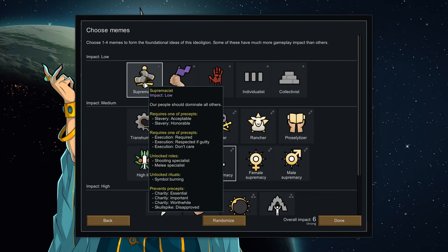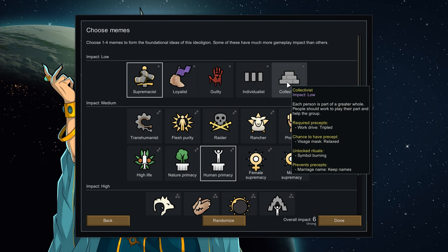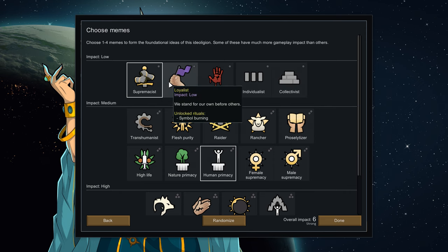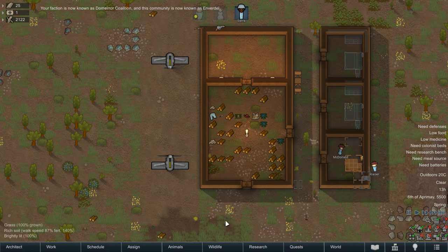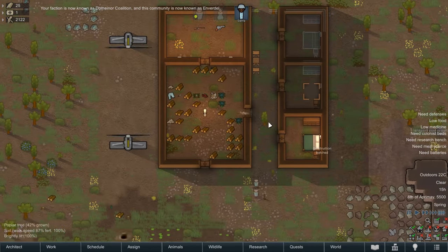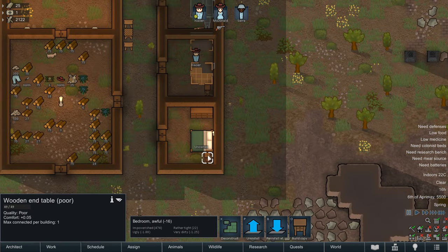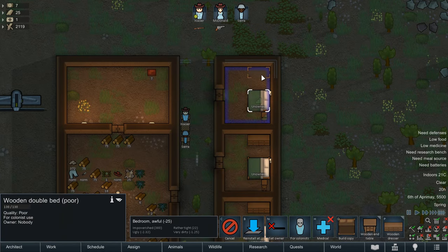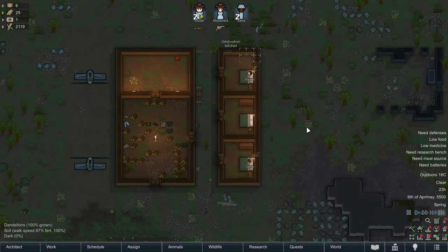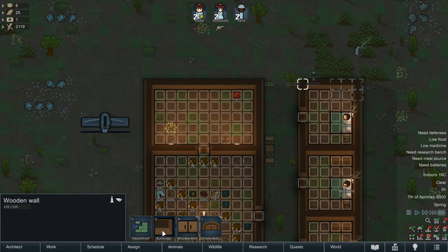Another issue with being thrown multiple keywords is that each option reveals a host of things called presets that it'll affect. So in the space of a few minutes you've been hit with structures, memes and presets — it's all simple once you know it, but the first time through this menu is a disaster. Scrolling over something like supremacist, you're required to take a preset relating to slavery — making it acceptable or honourable — a preset relating to execution, two roles, a ritual of symbol burning, and it'll prevent you from engaging in charity or disapproving of skull spikes. This is why explaining Ideology gets difficult. It's ADHD in text box form.